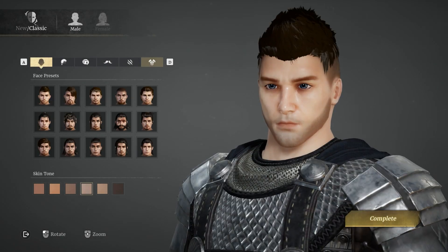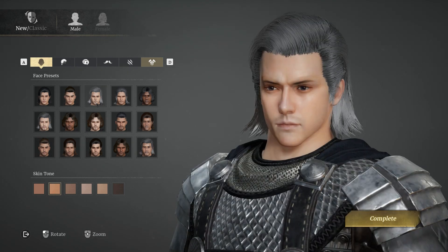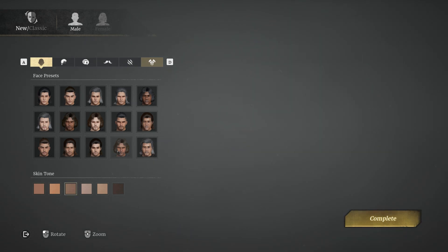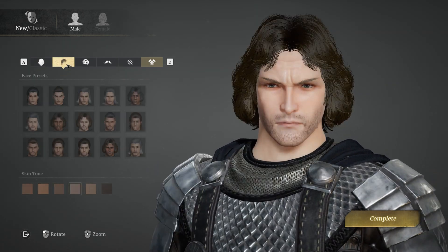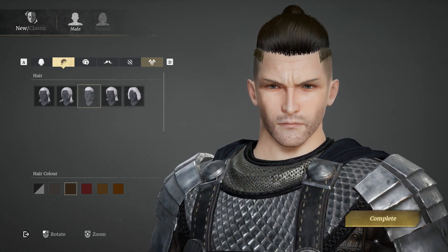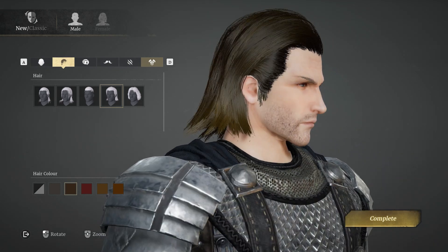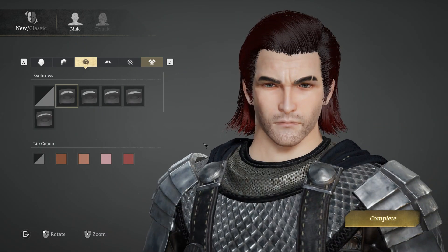Okay, and we're away. Like any good journey, we need to start with making our character. We're looking at new and classic options, but I think we're going to go for the new ones. The new ones feel much more grizzled and have frown lines and stuff, so we're going to go with that. Time to choose the hair — let's go for some slicked back hair. Looking very suave indeed.